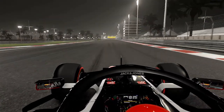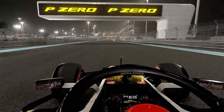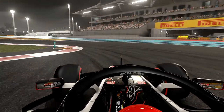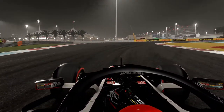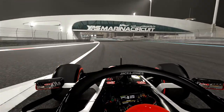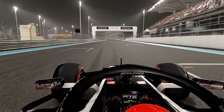Flip the DRS open now, get a nice straight all the way down here — as much speed as you can. Then down towards another chicane section which is very difficult because you go from very high speed to very low speed very quickly, but I took that pretty nicely on the exit. Flip the DRS open once again — that's the second DRS zone.